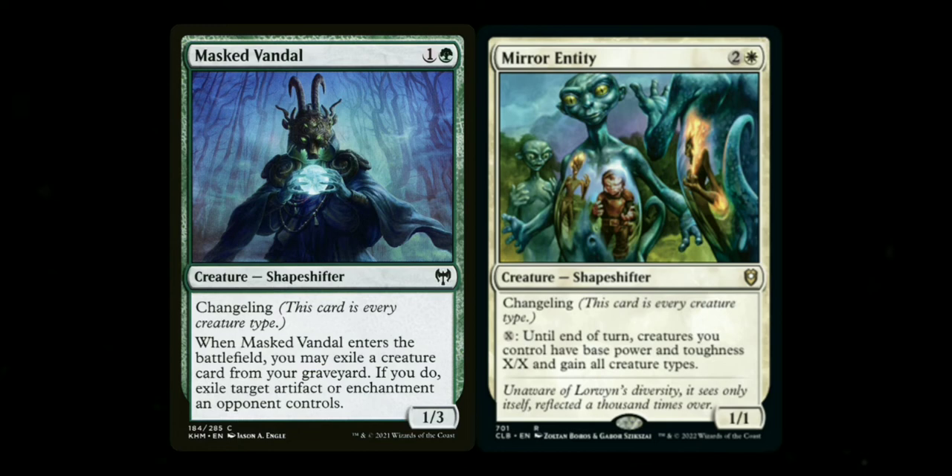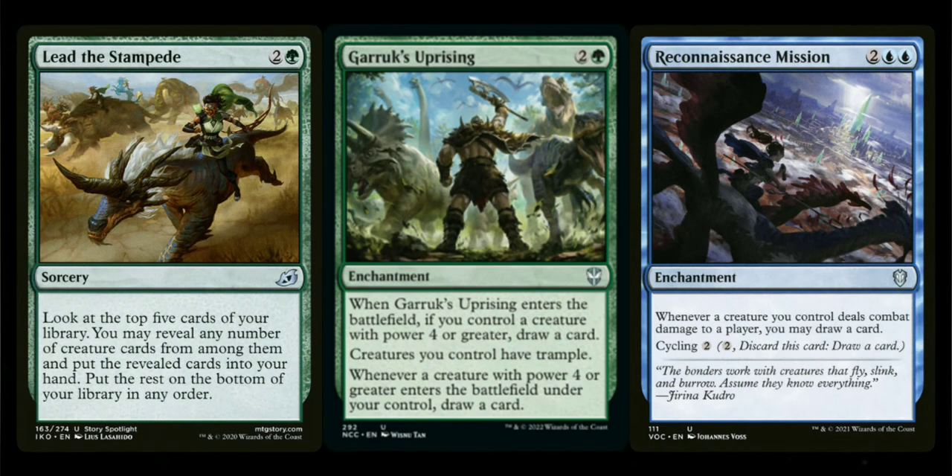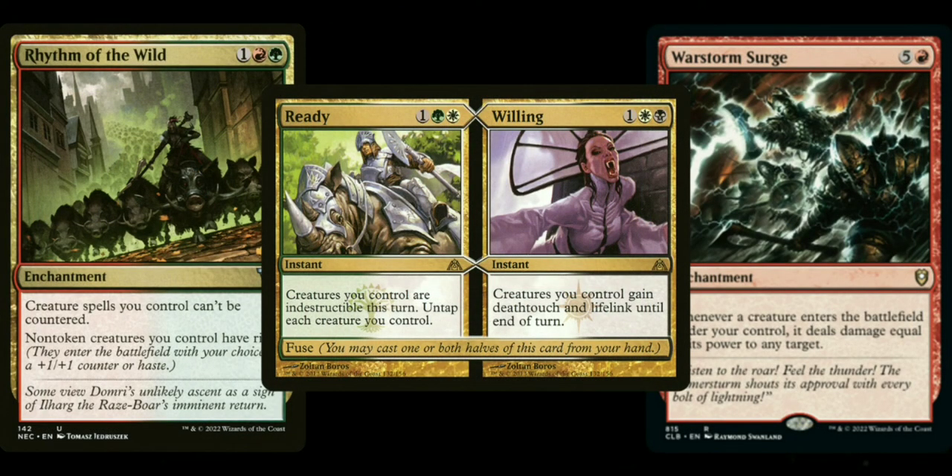Now we have the 'everything else' section — sliver decks are very heavy on creatures, so there are only a few remaining cards, but they're very helpful. For card draw, we have Lead the Stampede, Garruk's Uprising, and Reconnaissance Mission. Lead the Stampede lets you put up to five creatures from the top of your library into your hand. Card draw is essential — even with a commander that has Cascade you still need fuel to get your creatures into play. For utility, Rhythm of the Wild gives all of your creatures Riot, meaning non-token creatures come into play with either Haste or a +1/+1 counter.